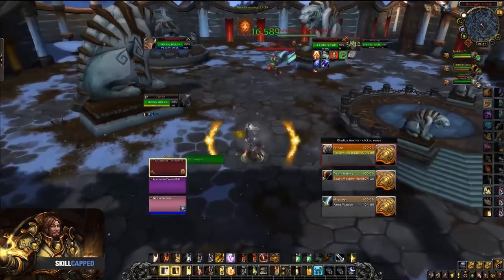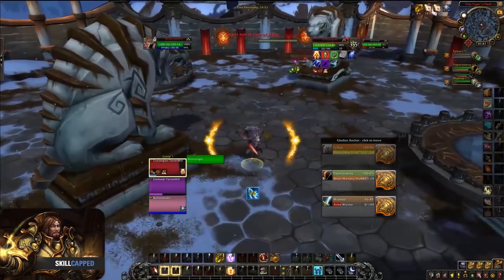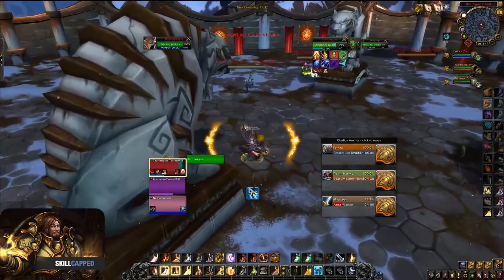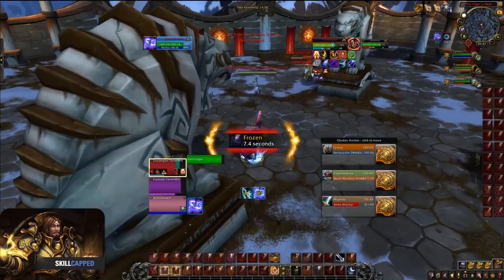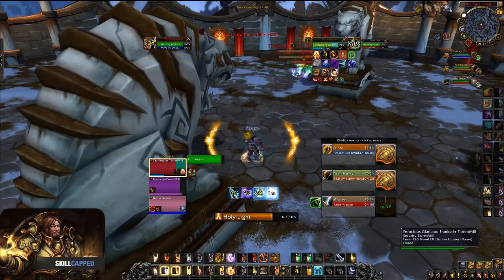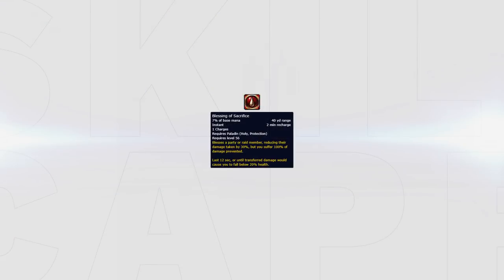In this clip, my team wants to go offensive right away and I can't avoid any CC, since I'm in the middle of the map. The hunter moves towards me for a trap, and I use Blessing of Sacrifice to break it. This way I can keep my team offensive while they go for an aggressive opener. In both of these clips, I use Blessing of Sacrifice to break incoming CC. If I decided not to use it, my partners would have to use multiple cooldowns to survive, or I would have to use trinket or bubble anyway. By breaking incoming CC with Blessing of Sacrifice, both these scenarios can be avoided.